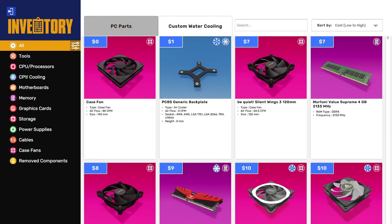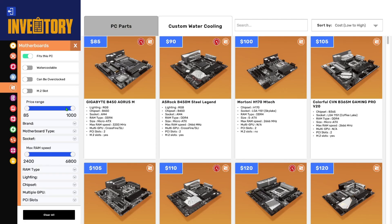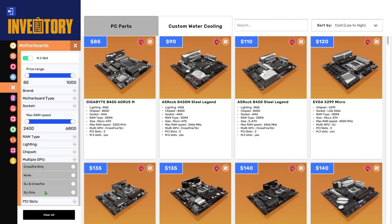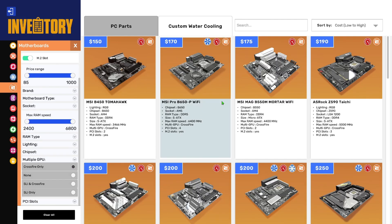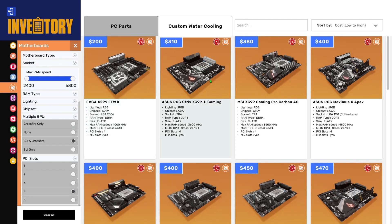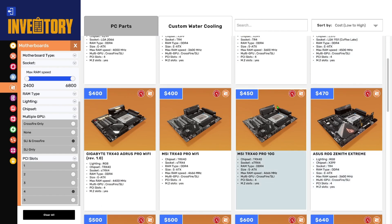I'm going to start by getting in the motherboard. The motherboard has to support SLI — no, Crossfire — and then we pick which one we want. The problem is it needs to have four PCIe slots. We need one where the slots are all spread out, not too close together.